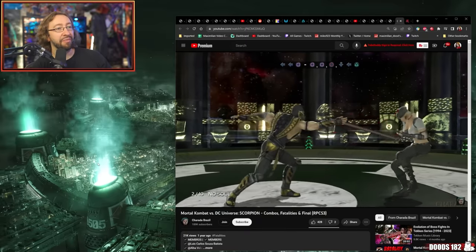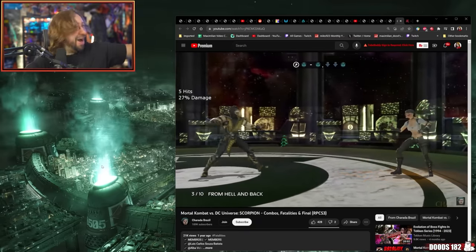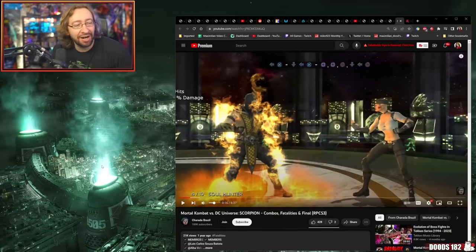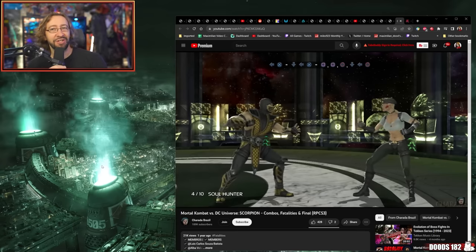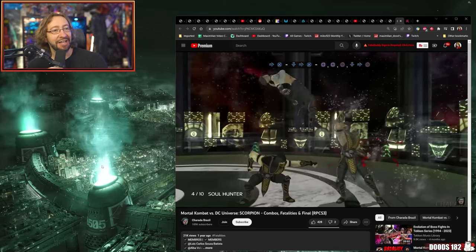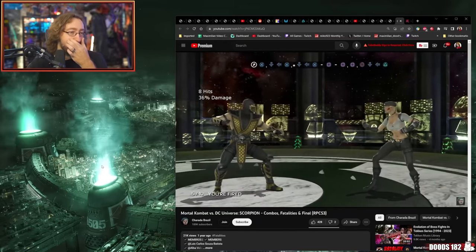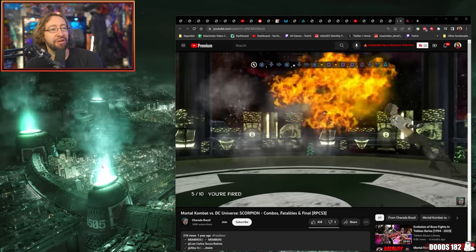MK versus DC is a special game. Did you see that animation? Damn, he's just shitting fire. I don't know if we should have looked at combos for MK versus DC. He's kind of Batman-like — you realize how close Scorpion is to Batman in many ways, outside of the shitting fire thing. I don't think this is doing a lot for me, but I'll still give him an 8 out of 10. I don't think the design is specifically bad.